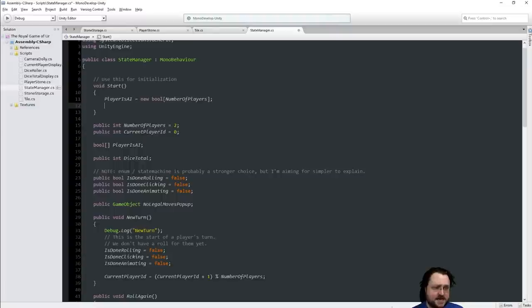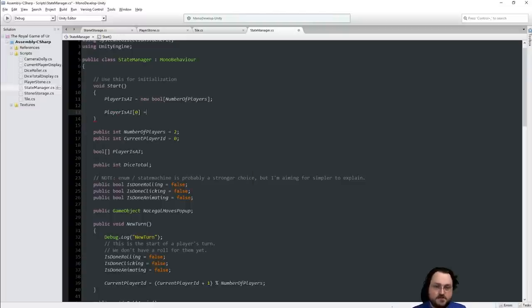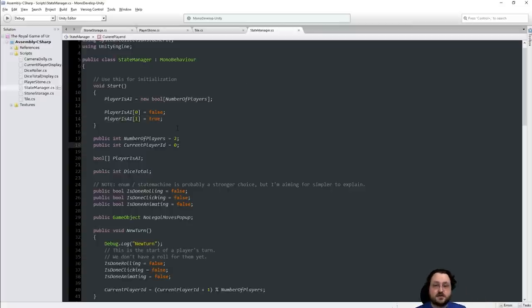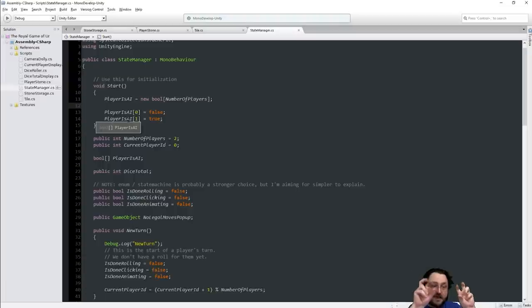By default, booleans initialize as false. We'll set it up so that player zero — the first player — is false (human), but the second player will be true (AI). We could also have a player type with local versus network versus AI, or offset it to a third class where instead of flags or enums you just have a link to a player handler object, but for now this is a good start.